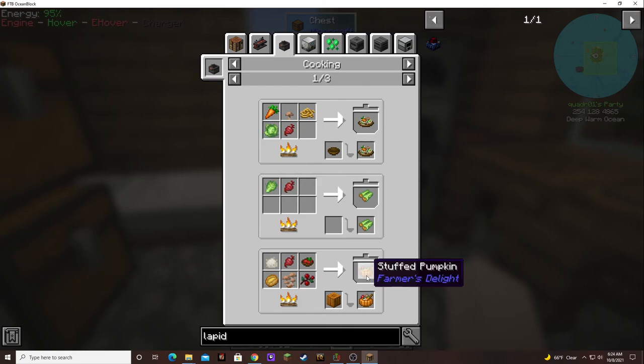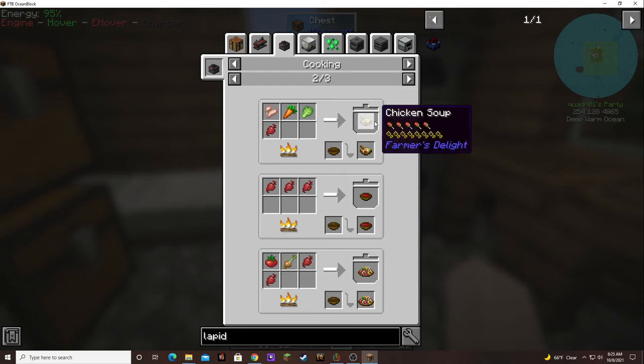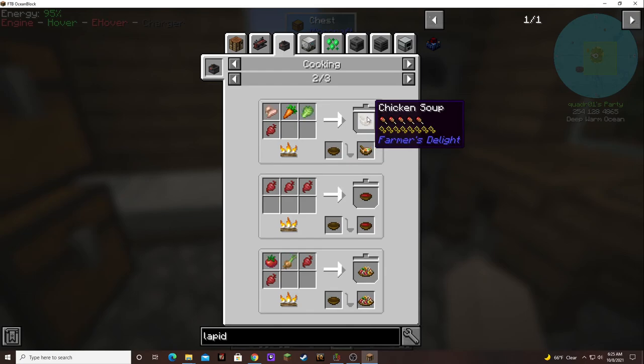A stuffed pumpkin — it can't even be eaten. I don't have mushrooms. Chicken soup! I could make that. Ratatouille — that sounds amazing. Two beets, tomatoes and onions, but it's not very filling. Let's make some chicken soup.